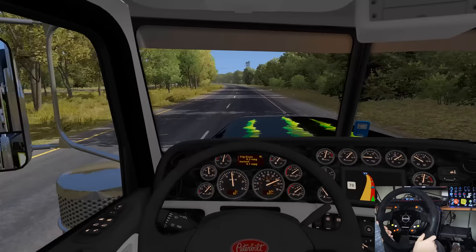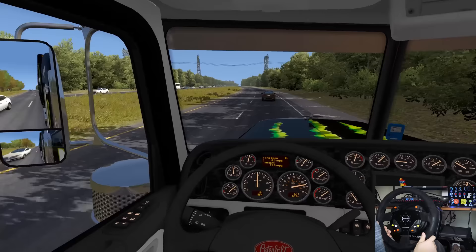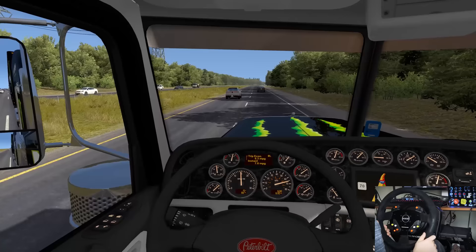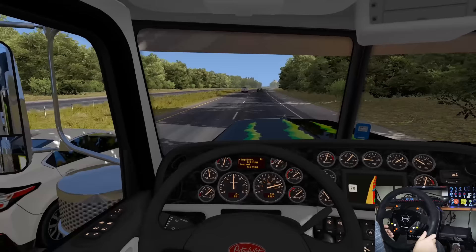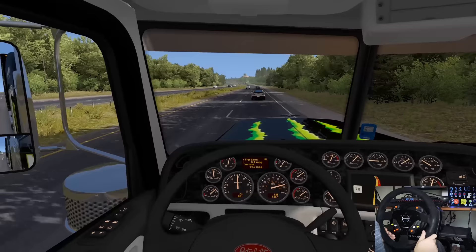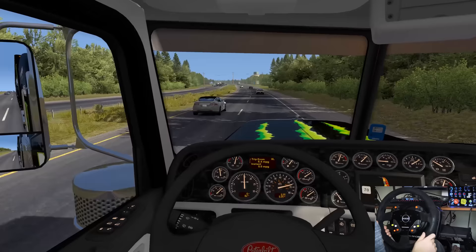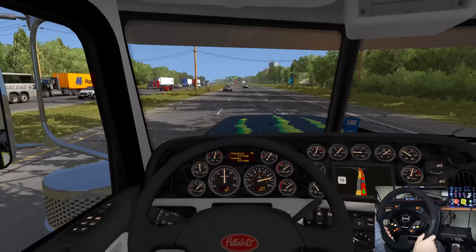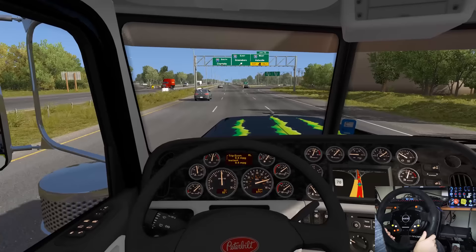I tried to make this as close as I could to Kurt Busch's hauler — that's the one we're driving today with the Monster Energy livery. There are also ones for Denny Hamlin and Chase Elliott. I used the 389 with the old-style headlights because that's what the real one looks like, although the real hauler has a huge flat-top sleeper — this one just doesn't have that big a sleeper, that's the only difference. Look at all the trucks as we get closer to rush-hour traffic heading south to Charlotte.